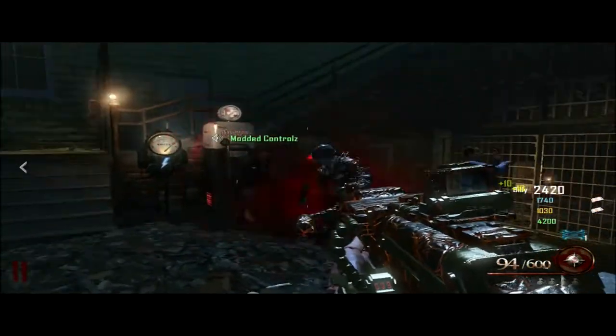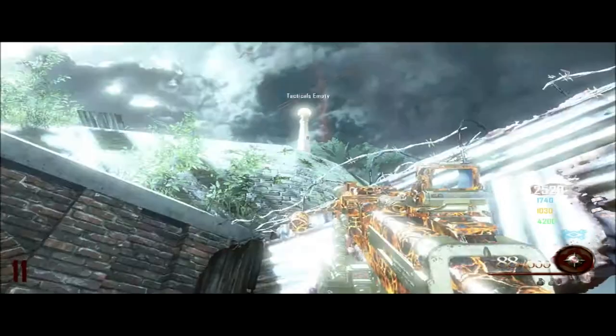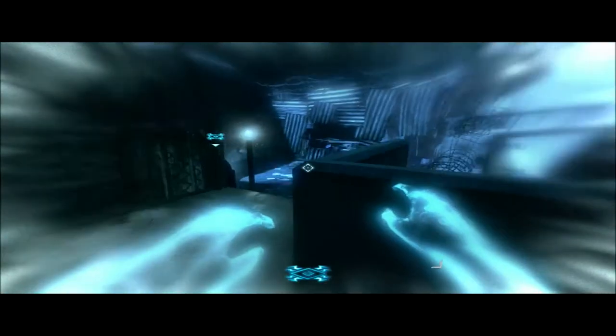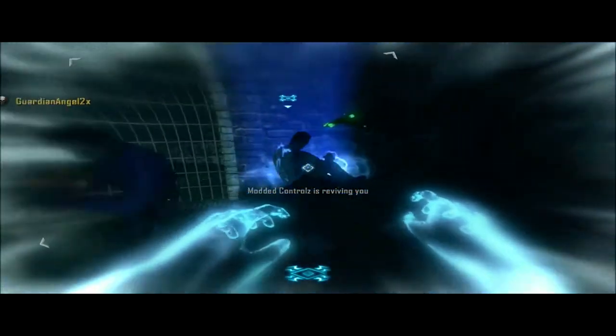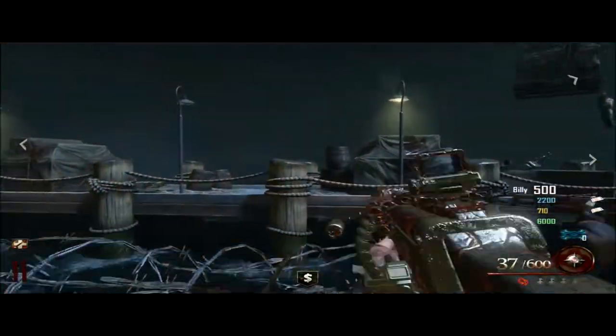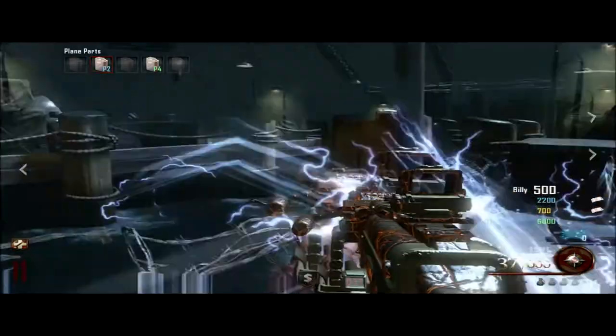For the fourth skull, what you need to do is try to jump in the corner to get the angle right. The fifth and final skull location is at the dock area on this post right here.